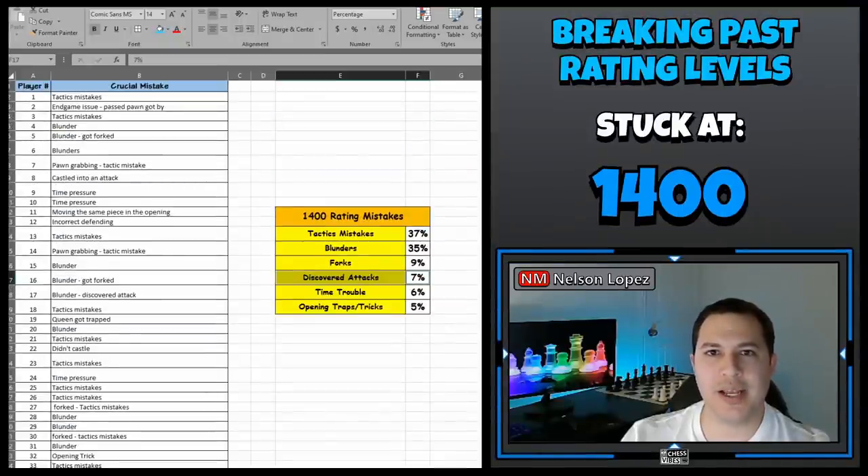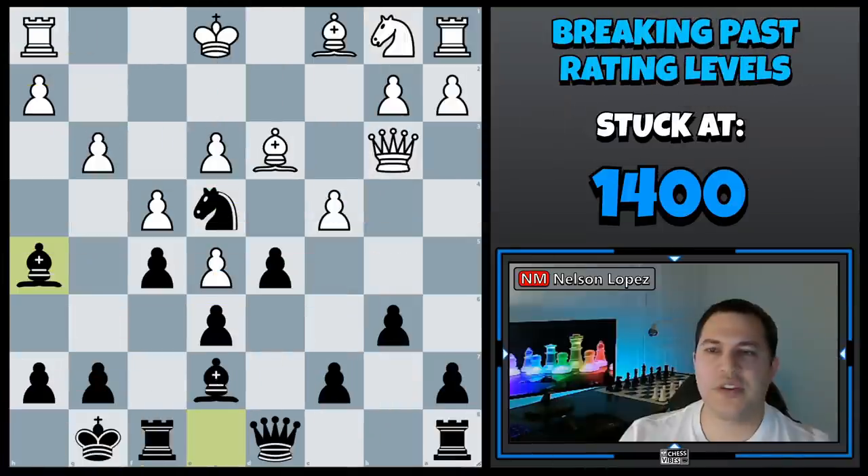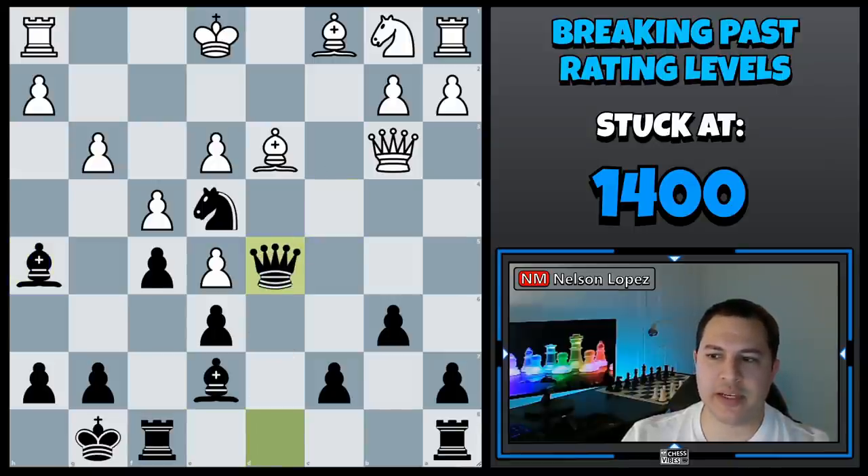Next on the list, coming in at 7%, is what are called discovered attacks. Let me explain what that is in case anyone watching doesn't know. This is a position from one of the games I analyzed — white was 1,400 and he actually fell victim to a discovered attack — but I want to show you the position from black's perspective so you can see what it looks like when you're the player executing the discovered attack. White captured the pawn on d5 and black played queen takes d5.